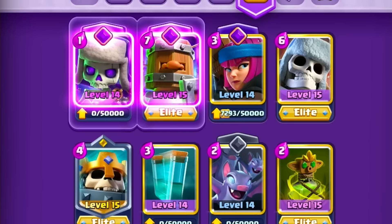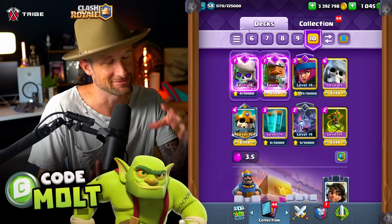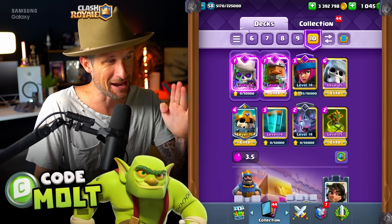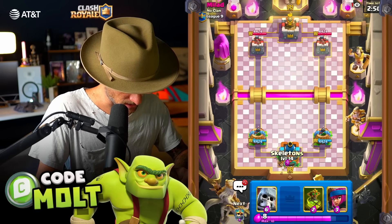We are messing around with a ridiculous deck right now. This is it right here - 3.5 elixir, not that much air defense. If I end up seeing a Lava Hound or something, I'll just leave it, it's totally fine. But we are able to do so much damage with this. Game number one, underway!